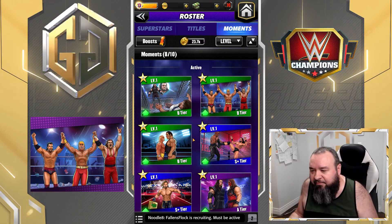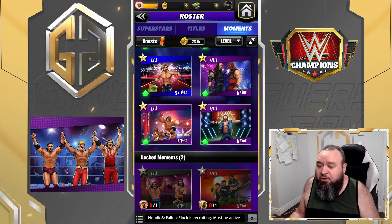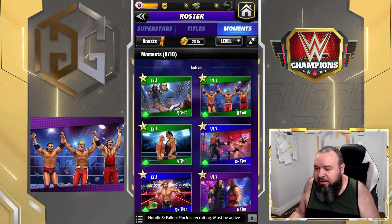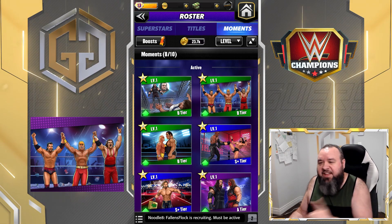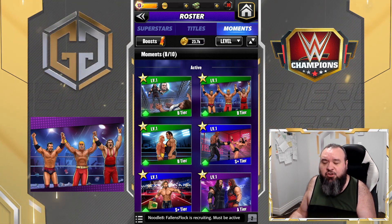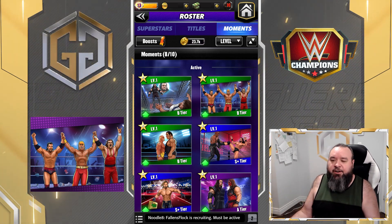This one is currently on sale on the portal but it's $100, so that's why I don't have it — I didn't want to spend that. The Andre and Okon one was on sale for $10, and there's another offer at $20 with a four-star gold Acrobat Macho Man included. I picked the $10 one because that's a fair price — I wouldn't really go higher than that personally.